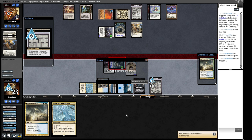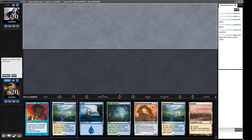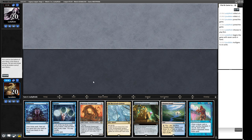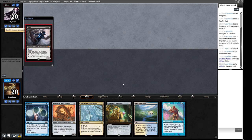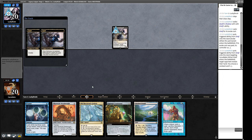On to round two. Our opening hand isn't a keeper — two spells that don't do much right now. Let's mulligan again. We can keep the second hand and fish for something to do with the Dreadnought. Our opponent is playing Death Shadow Grief Reanimate because they just pitched a Death Shadow. We're going to be losing some stuff here — probably the Ponder goes if they reanimate. We'll see how bad it is. They do have Reanimate as well and could have a Thoughtseize to take another card.